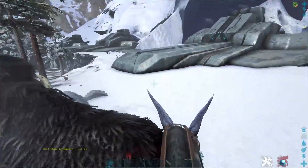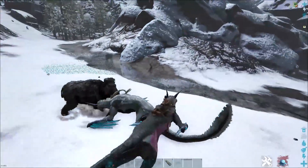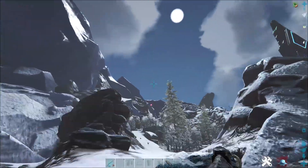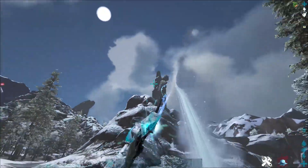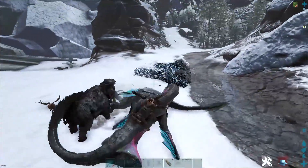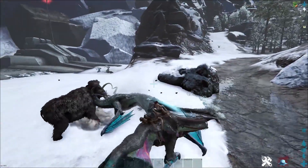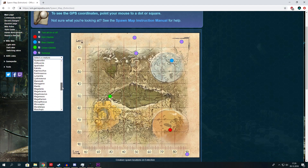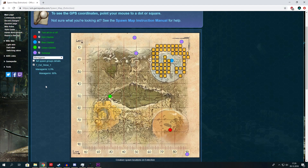Now I'm going to show you the most important part of getting high stat tames: the spawn map. What you want to find is an isolated spawn spot, because you want to shuffle in dinos with high level and high stats. I'll show you on screen how to find them. So here we have the spawn map and I'm going to look for a Managarmr, because it has a fairly good spawn map.